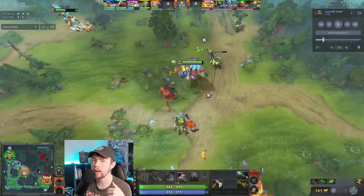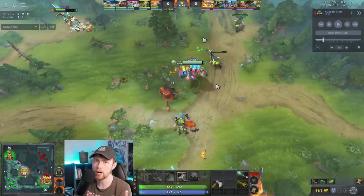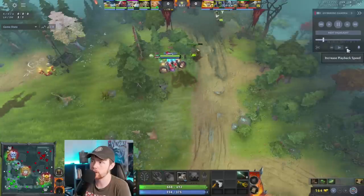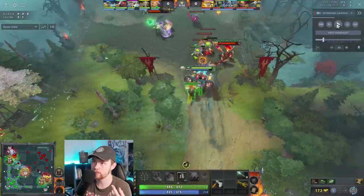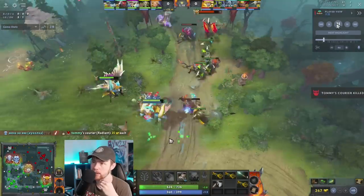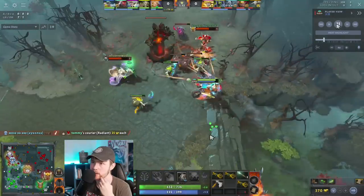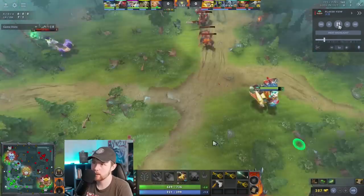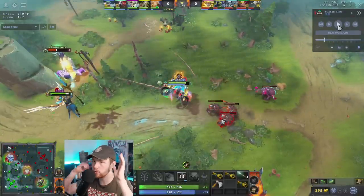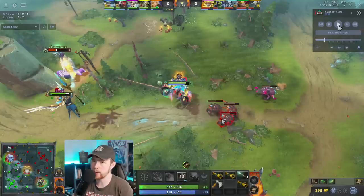If you use Flat Cannon on every single wave, even early on, it makes it almost impossible for them to man up on you because the creeps are always shoved into their face. We always talk about how you don't want to man up on a hero when they have tons of enemy creeps around them because you're going to take way more damage and lose that engagement. With Gyro shoving in every single wave with Flat Cannon, it's almost impossible to fight him. This hero is freakishly overpowered right now in my opinion.